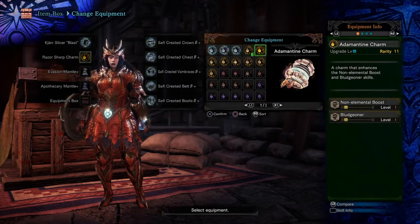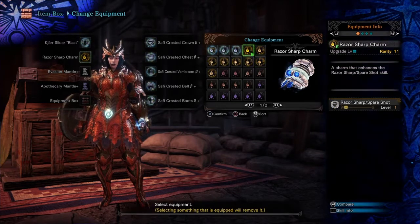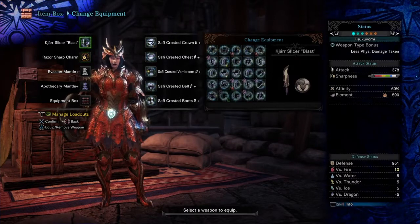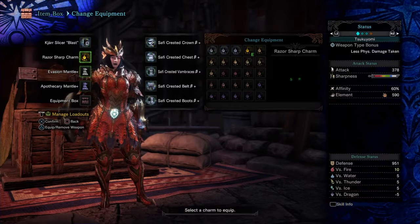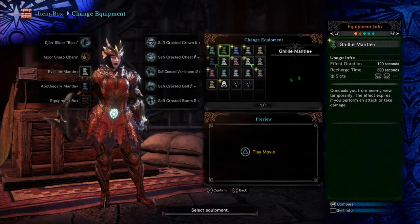Originally I was using the Expert Plus 4 Charm, but now that I don't need to, I'm using the Razor Sharp spare shot, which fits the hole in this set. Sharpness was somewhat a problem — even though it had a lot of sharpness, it was still a minor issue. For Mantles, use whatever you like. I recommend Evasion and Apothecary, as you've seen in the gameplay. They're really good at getting damage and staying safe, but overall use whatever mantle you want.